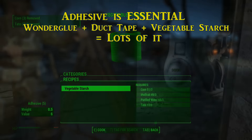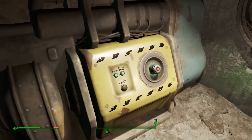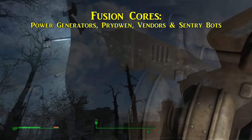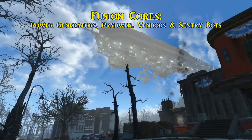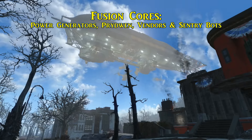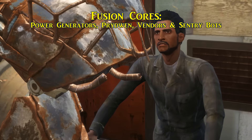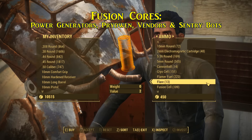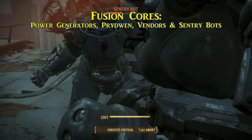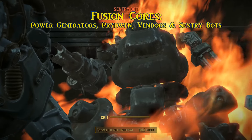It's really no surprise that power armor needs a source of power to fully function. Fusion cores are that power source — so where can you find them? Power generators carry one each, and sometimes a location has more than one generator. When the Brotherhood of Steel arrives in the Commonwealth, there are plenty of ammo boxes and containers in the Prydwen with fusion cores. Weapons vendors also carry at least a few fusion cores if you have things to trade. And sentry bots, while one of the most vicious robots you'll face, carry a set of two fusion cores available upon their defeat.